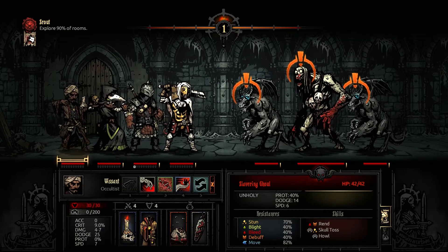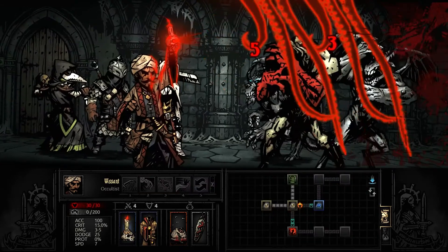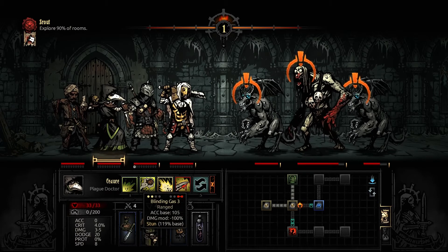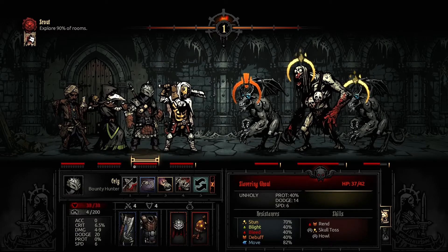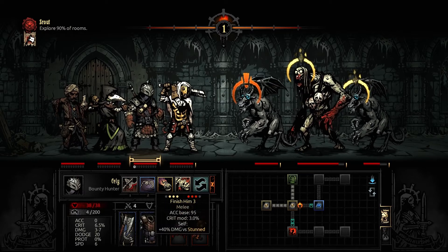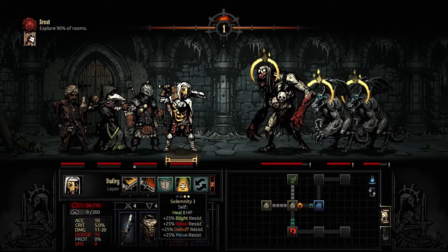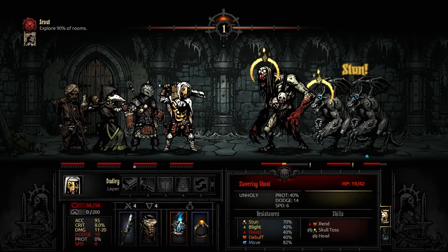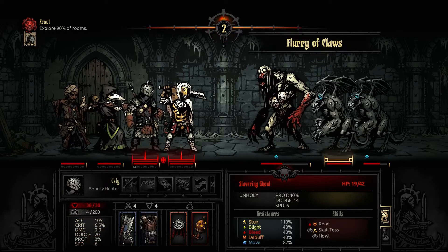Oh, I forgot to change your ability — that was my bad. Let's go ahead and do some damage to the bat guys. Try and stun the bat guys — I don't know how well that's going to work. That worked out pretty well actually. Stun him, get some stuns going. We'll just attack the front guy. Oh, they're going to go first.